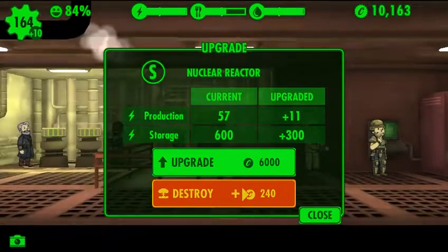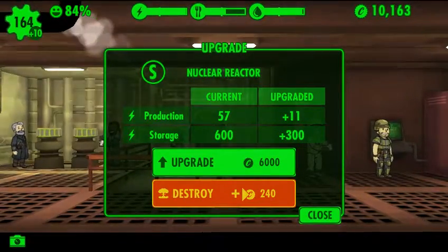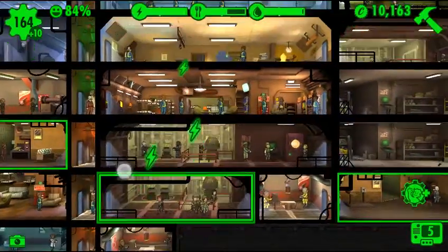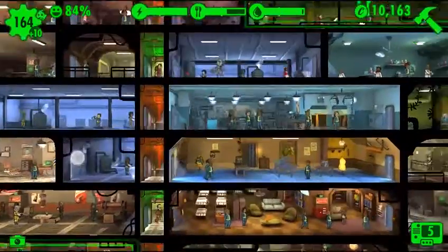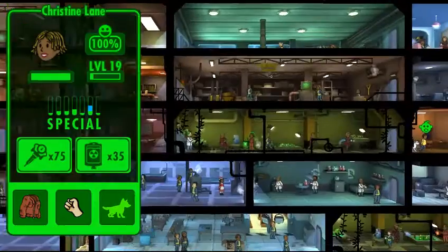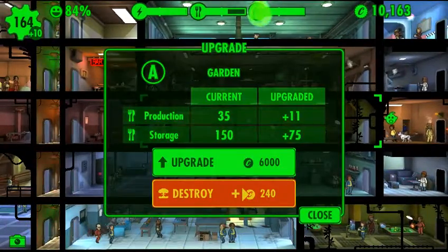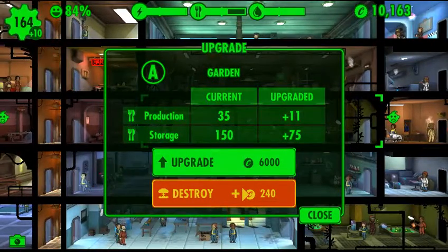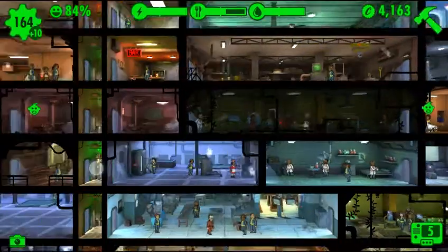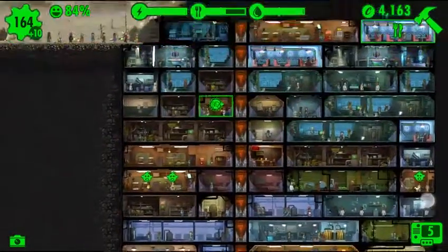Whoa, that's a bit pricey. Oh wait, that's power production — good thing we didn't do that. Let's do one of the bigger food ones instead; it just makes more sense to upgrade the bigger ones. That's still very pricey, but let's do it anyway — screw it. We'll make back the caps, don't worry about it. Everything's gonna be alright.